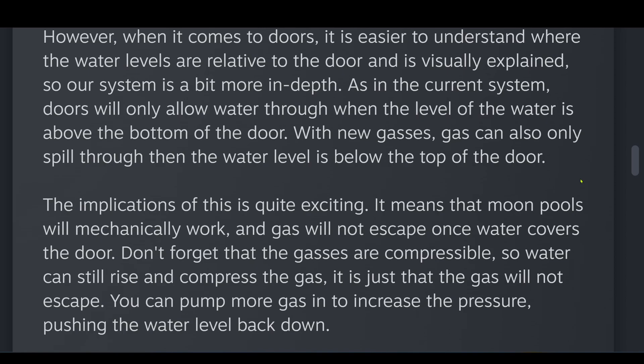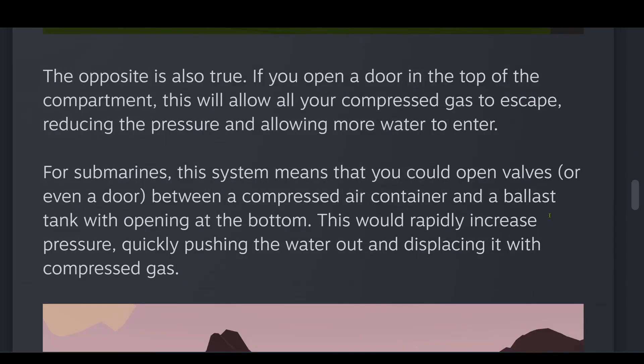Don't forget, the gases are compressible, so water can still rise and compress the gas — it is just that the gas will not escape. You can pump more gas in to increase the pressure, pushing the water level back down. The opposite is also true: if you open a door in the top of the compartment, this will allow all your compressed gas to escape, reducing the pressure and allowing more water to enter.